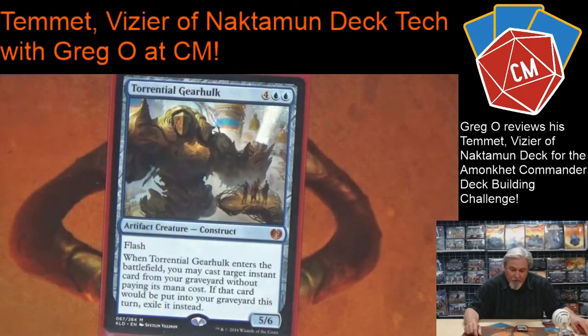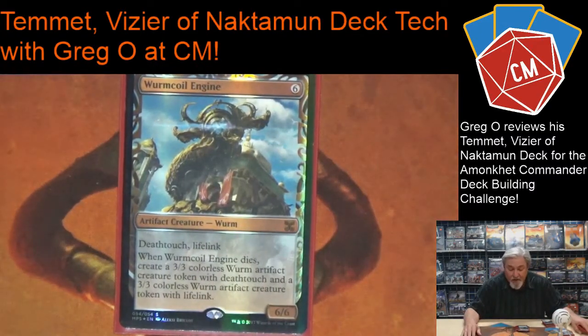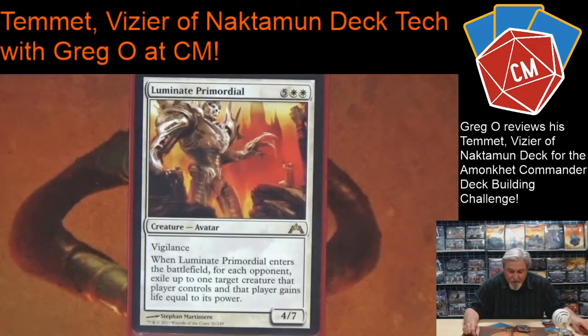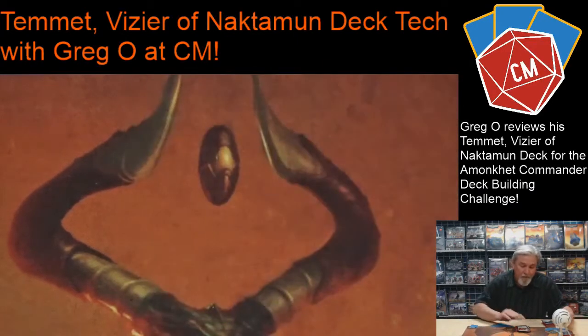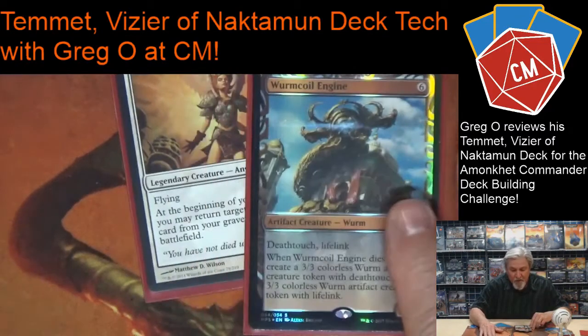Torrential Gearhulk is going to come in handy with the counterspells and good spells I'm casting in EDH. Wurmcoil Engine — just pulled the other day — if it dies I get two three-three tokens; if I bring it back from the graveyard I can do it over and over again. This is a key one to bounce. Another creature: for each opponent I exile a creature they control — crazy good. For a little pillow fort, Blazing Archon: creatures can't attack me, I can attack them, other opponents can attack each other. Reya Dawnbringer goes hand in hand — Wurmcoil Engine comes back with Reya, not bad.